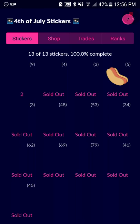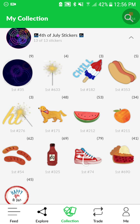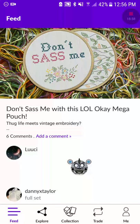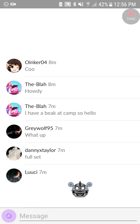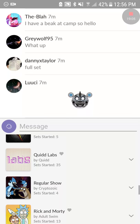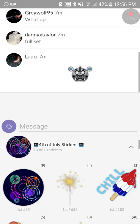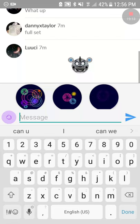There are so many cool things about Quid. If you go to Feed, you can add a comment and actually use your stickers — like the Fourth of July stickers — right inside your comments and posts.